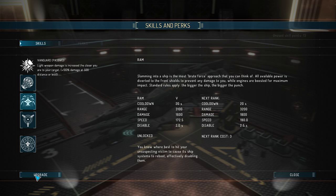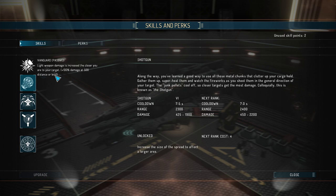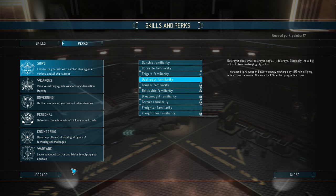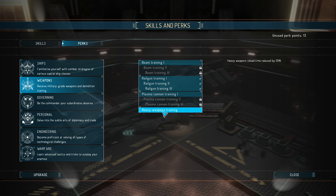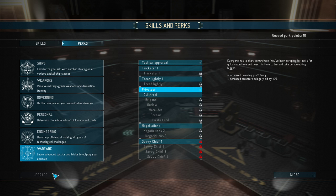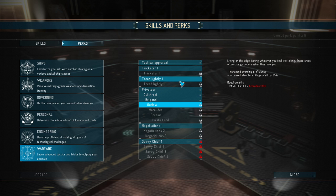Definitely get that to level 5 too. Get that to level 5, and I'll put my last points there. So, perks. Ships — I'm just going to immediately give myself a Gunship, and I'm going to give myself a Destroyer as well as soon as I can. Weapons — I like Railguns, so going to go immediately for the Railgun training. Now Warfare: Tactical Appraisal, Savvy Chief, I'll get Privateer for now, and we'll get Cutthroat. Brigand, and then maybe Outlaw soon enough.